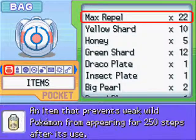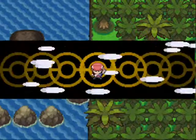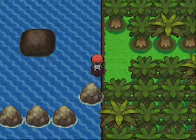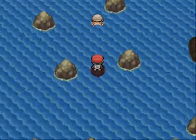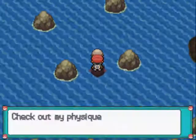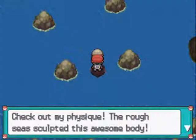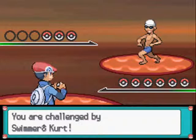This is route 230 — only in Platinum you can find Sealeo here, though I think I've already covered it. Just in case you wanted a Sealeo. This is an almost exclusively water route. A swimmer says 'Check out my physique — the rough seas sculpted this awesome body.' Well, you look like every other swimmer in the game.